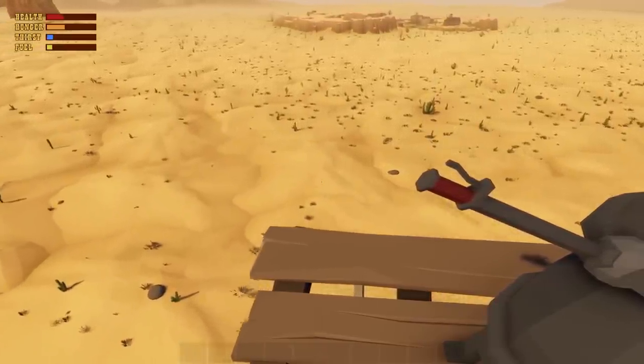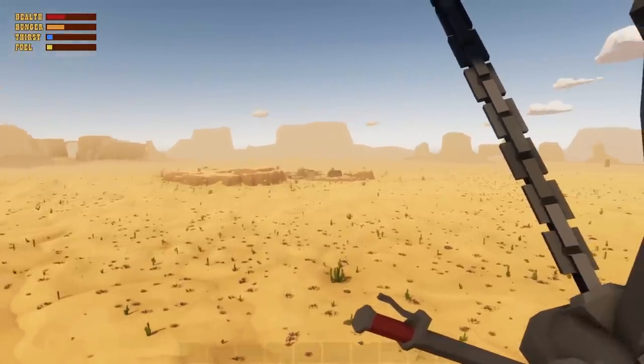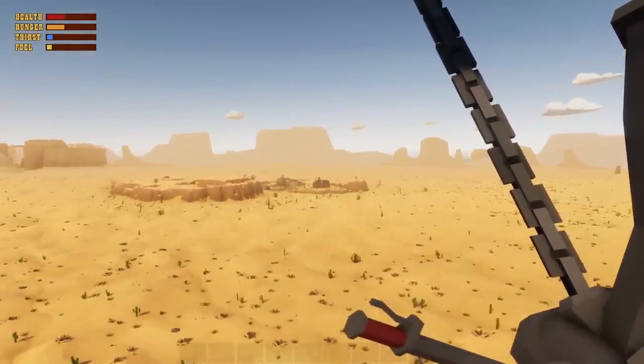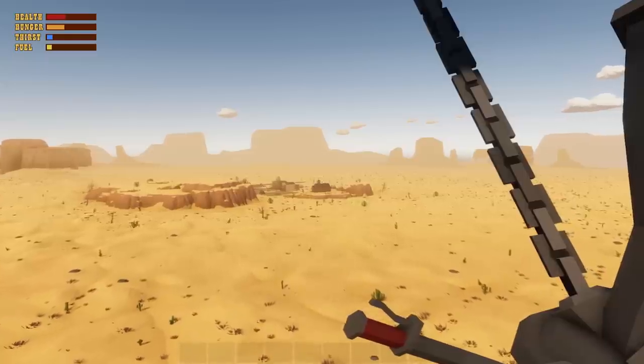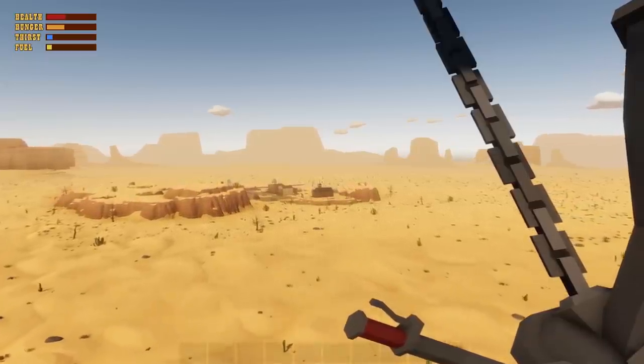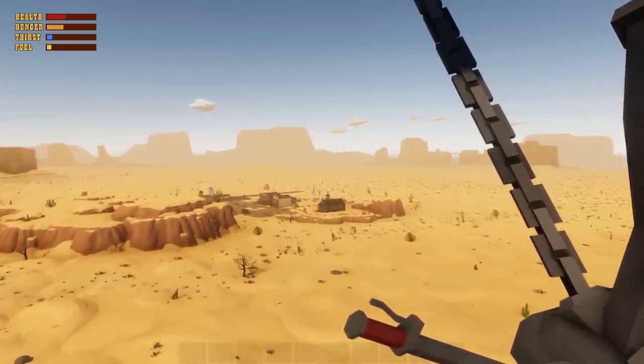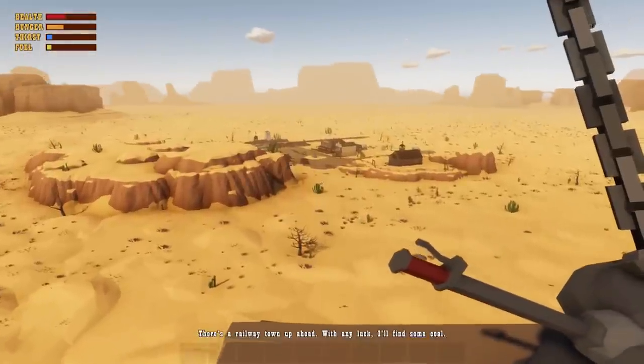Every once in a while you'll come across some sort of town, a little wagon circle, or maybe a teepee. You're going to want to land and loot everything in there - that's how you start really building your stuff up.